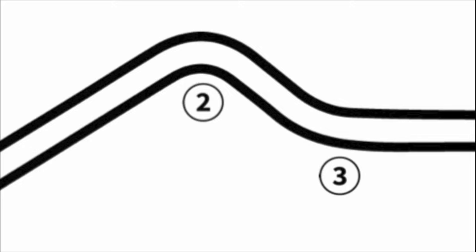For turn two you have to brake quite a bit because it is uphill and it's actually a blind corner, and then you pretty much just ease into the throttle as you go into turn three. You don't want to stomp on the pedal by any means — just be nice and easy with the acceleration. This leads onto the straightaway between turn three and four, and then to turn four, which is probably the fastest turn on the track.